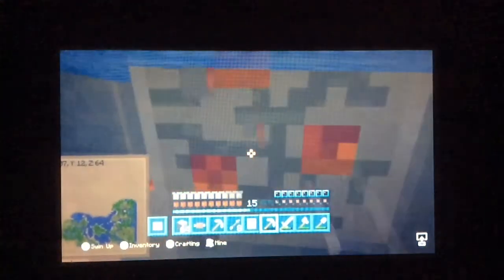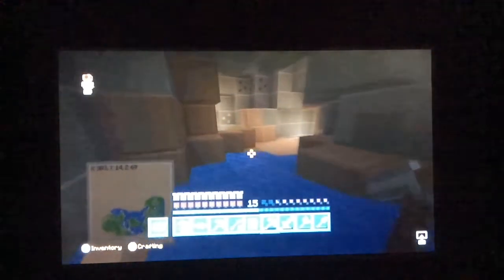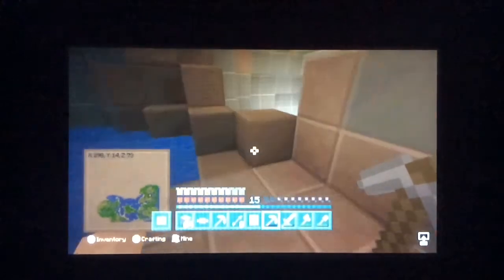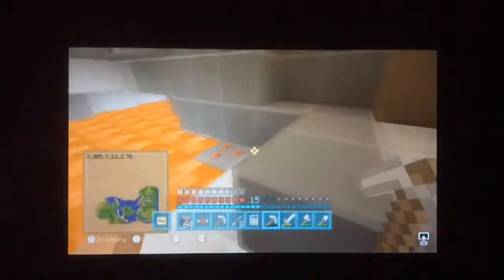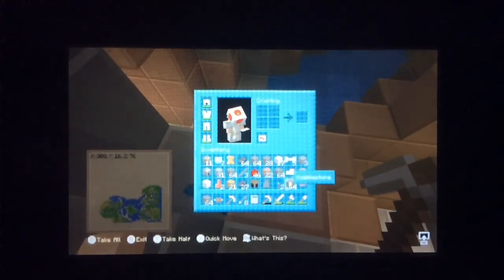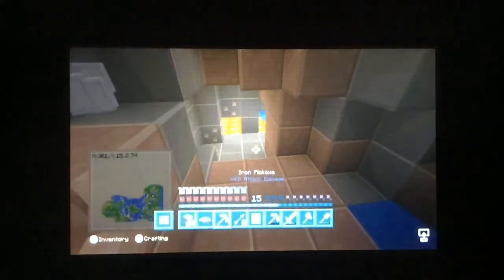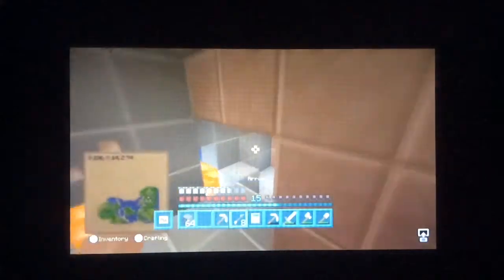Okay now I shall continue mining this gold and redstone without any creepers bothering me. Why is there so much redstone? It's so common. Are there any diamonds over here? No diamonds over here. Oh there's some lapis — that's pretty useful. Once I get to like level 30 I can enchant my stuff, but I wouldn't enchant this iron armor. Where is that creeper? Why do I always hear creepers? They scare me a lot because they might kill me with one explosion.